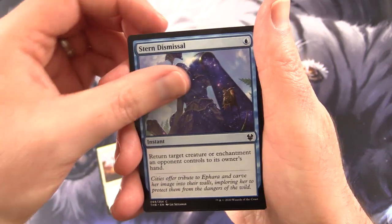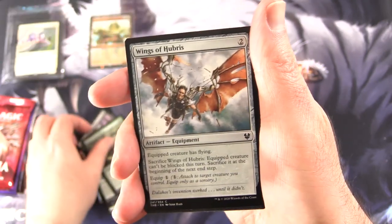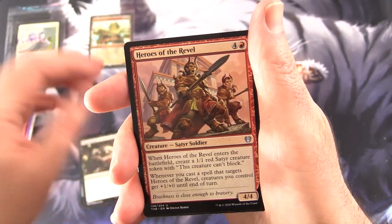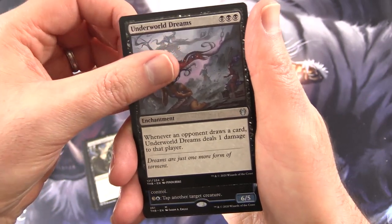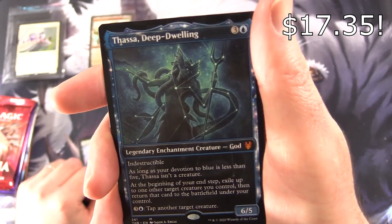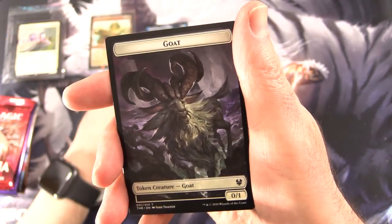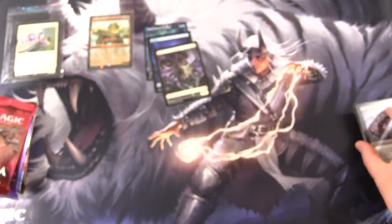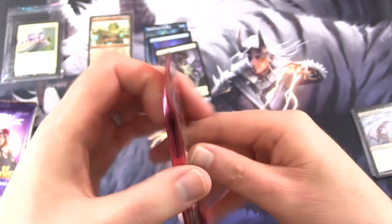Theros Beyond Death. The patrons get the rares, mythic spoils, and anything over a buck. We have Indomitable Will, Stern Dismissal, Nyxborn Brute, Mosswitcher, Rage Scarred Berserker, Hyrex Tower Scout, Wings of Hubris, Flicker of Fate, Thirst for Meaning, Funeral Rites, Heroes of the Revel, Pharika's Spawn, Underworld Dreams — and is that a god pull? Yes, mythic! Thassa Deep Dwelling Showcase. Fantastic, we will take it. And an island and a goat token. Devon, that's an embarrassment of riches.